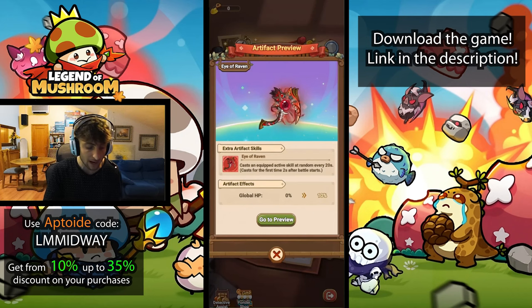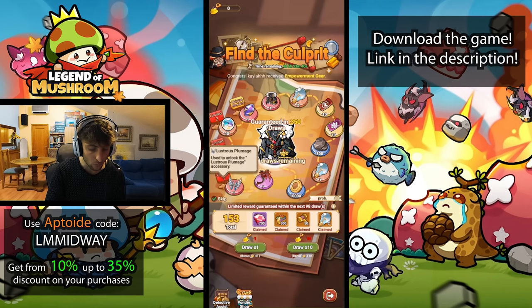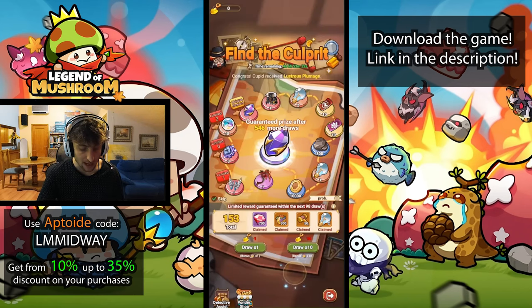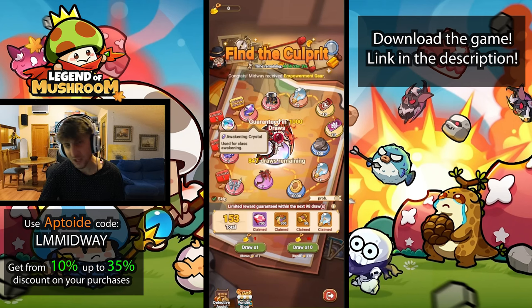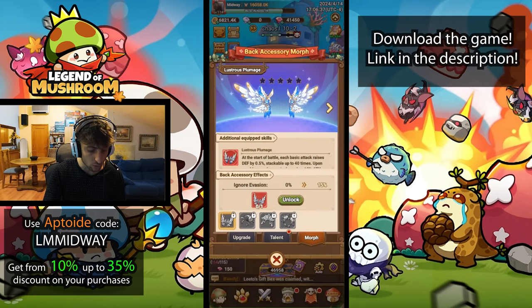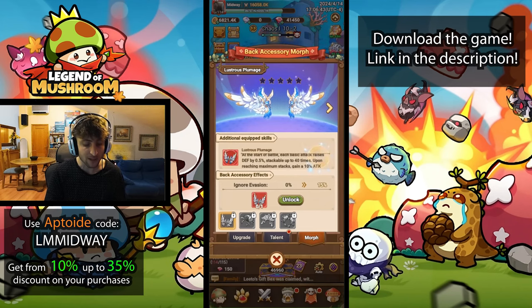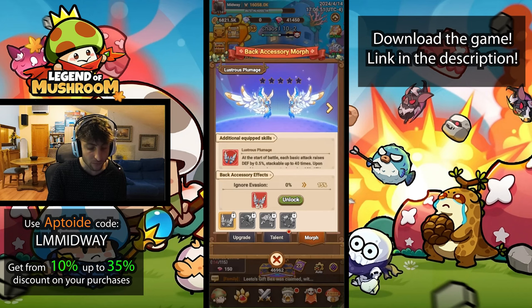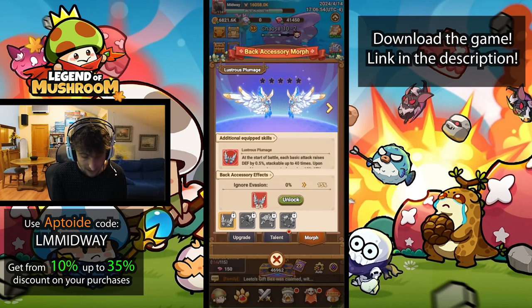It has a decent effect — I'm not sure if it's the best, maybe for some classes, but it's definitely better than having no weapon skin. There are also wings here and a costume which doesn't give any effects, just looks pretty cool. We can also get an awakening crystal, which I definitely need. The wings at the start of battle raise defenses by 0.5% per basic attack, stacking up to 40 times, and upon reaching max stacks you gain a 10% attack boost.